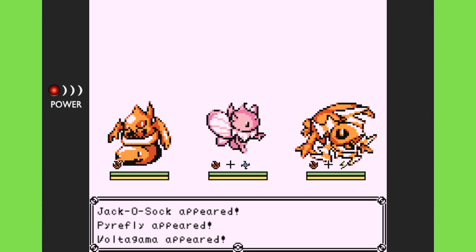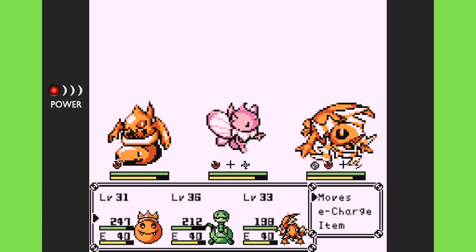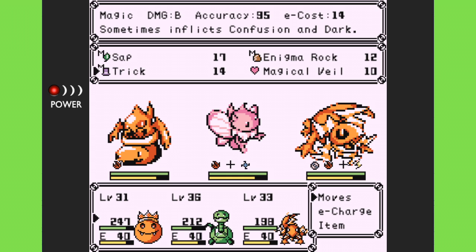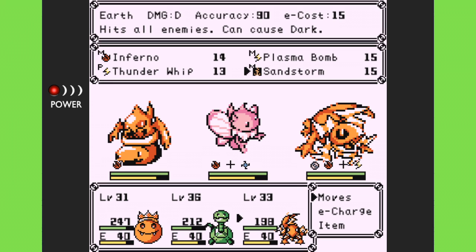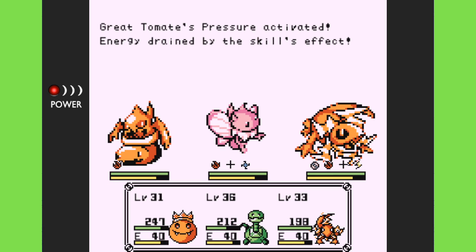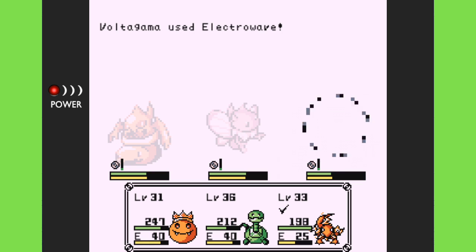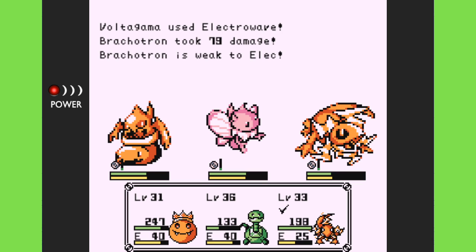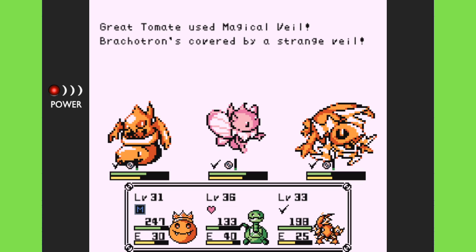We have a couple I don't think I've ever seen: the Jacko Sock and the Pyrefly. I don't think I've seen those at all before. And then we have the Volt Gamma — these are okay, not as bad as I thought. They're 31s and 32s; I thought I was a little bit lower than that. Hopefully we'll be okay. I'm going to do Magical Veil on my Brachatron, then Tremor and then Sandstorm — both earth types that affect everybody — and hopefully they'll do quite a bit of damage against these fire types. It looks like the Volt Gamma is the only one that it said was weak to earth, so I'm a little curious about that.